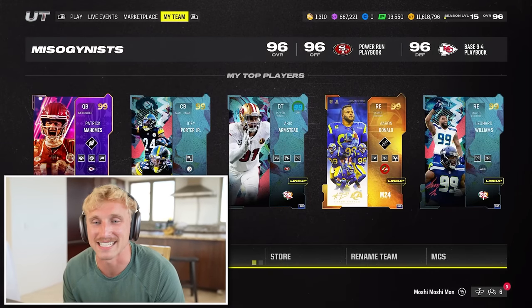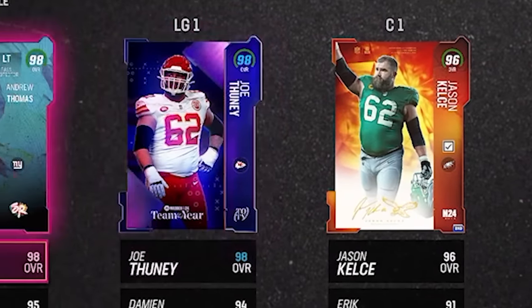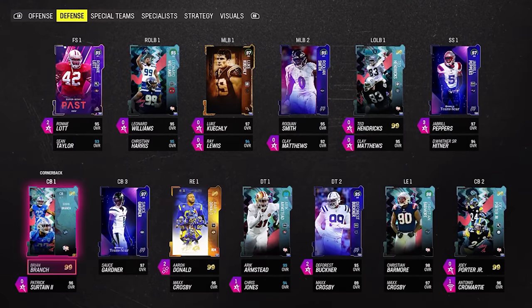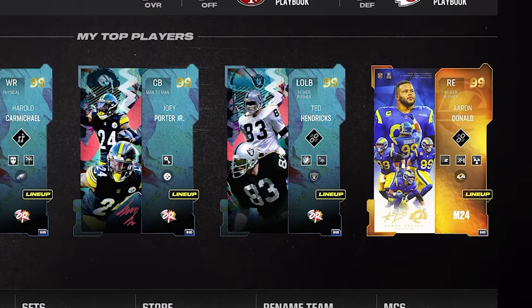Our current Pack and Play squad is a 96 overall - it's already insane. Every single player on this team we pulled in a pack, and it's about to get even crazier. Gold 99 Carmichael, 98 Sun God, Ozzie Newsome, new right guard, new left guard, new left tackle. On defense we just pulled Aaron Donald, Barmore, Armstead, Brian Branch, Joey Porter Jr., Sauce Gardner, Ronnie Lodge, Jabril Peppers. The Sugar Rush chemistry gives you plus two speed on your Sugar Rush players. This team is absolutely disgustingly broken.